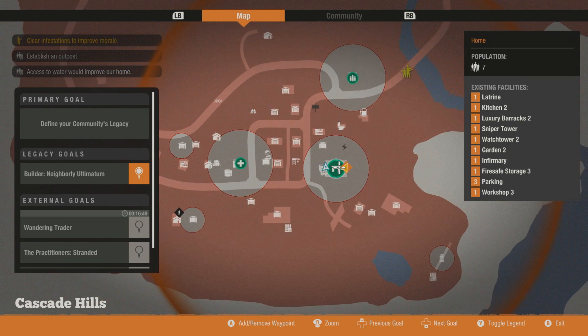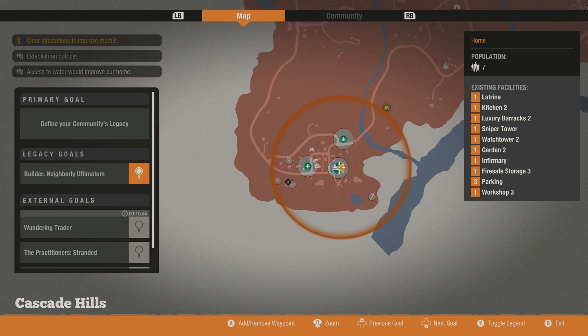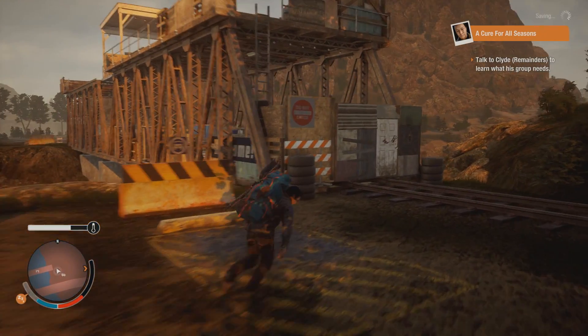Like I said in my best bases video, the Container Fort is definitely the best base in Cascade Hills, and possibly the best in the game. Here's the location just in case you missed it in that video, but Cascade Hills also has other bases to offer.